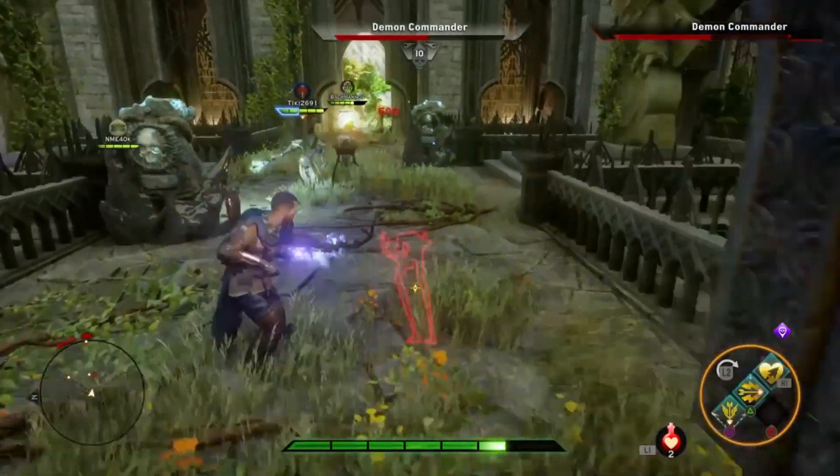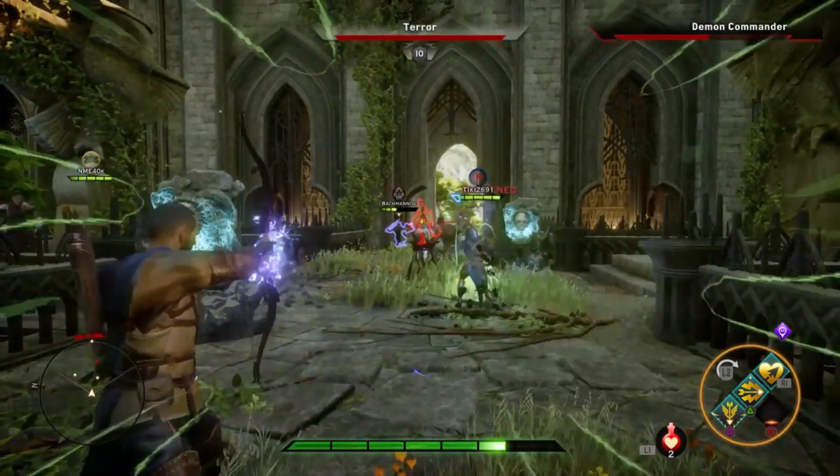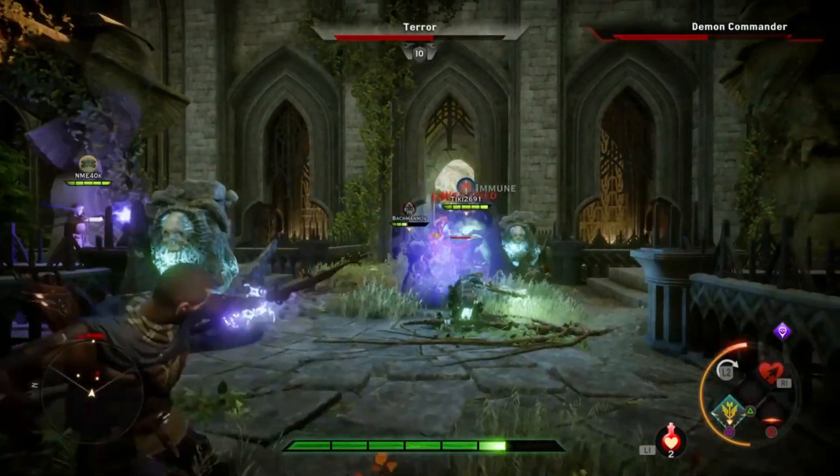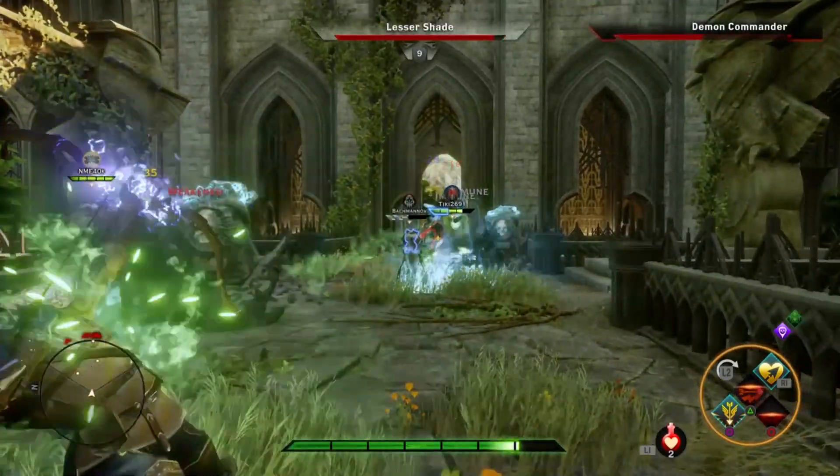Next they've tuned the strength of spirits to be more useful in the multiplayer mode. Strength of spirits is a passive ability that grants 50% barrier bonus, and with this change it should be more effective.